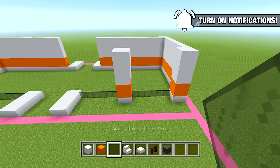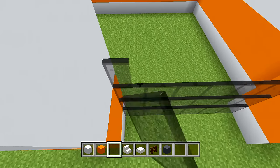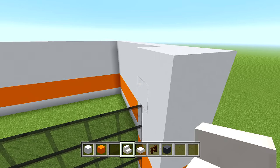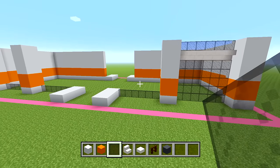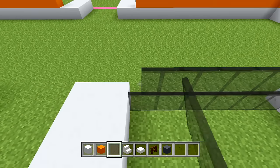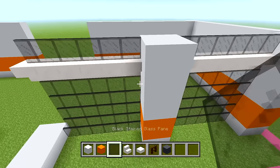Switch to your black stained glass panes and bring up the window sections with an extra 4 layers on top of the bottom layer you already have, making it 5 in total. Then switch to quartz stairs, place them upside down above that top layer of glass, and switch back to black stained glass panes to add one more layer of glass on top of the quartz stairs. Do the same for all the other window sections.